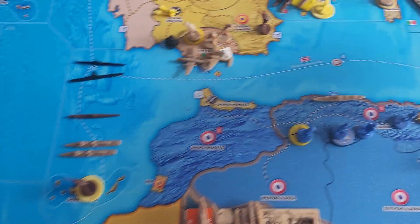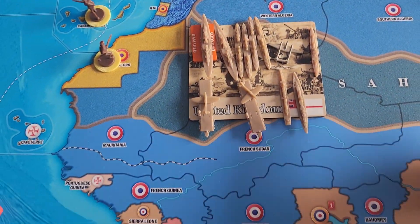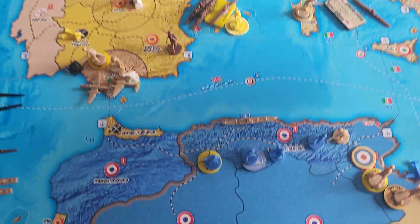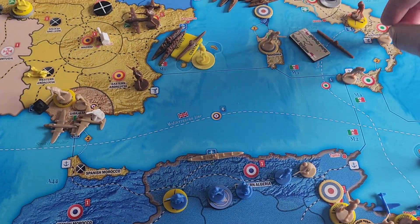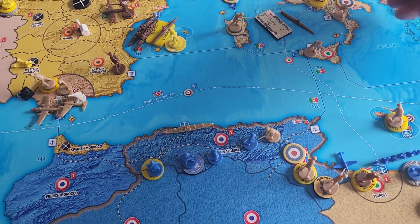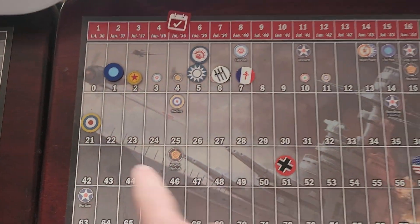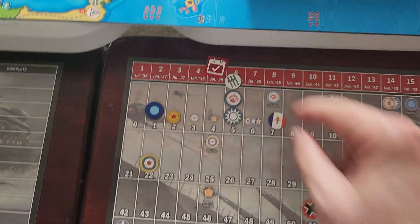We'll move our entire fleet to M3. The fleet consists of what's on this card — the seaplane and the destroyer will attack this transport. We took an infantry from Gibraltar and this infantry from Corsica, and dropped them off in southern Italy and Sicily, which brings the UK up to 22 and Italy down to five.